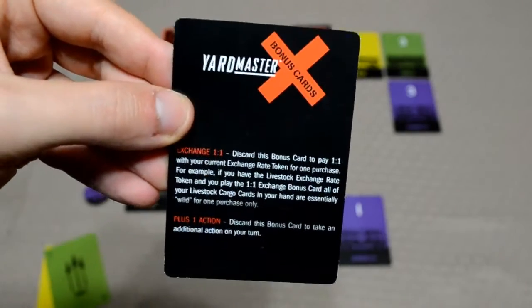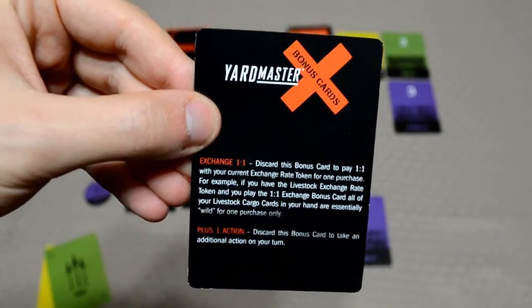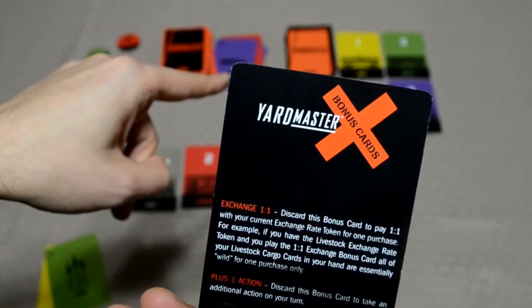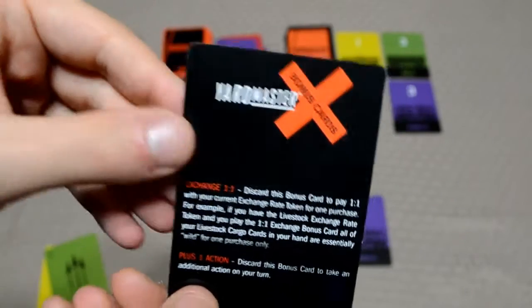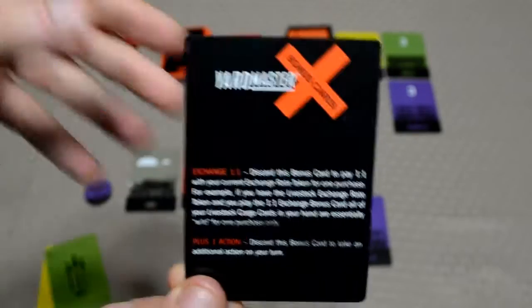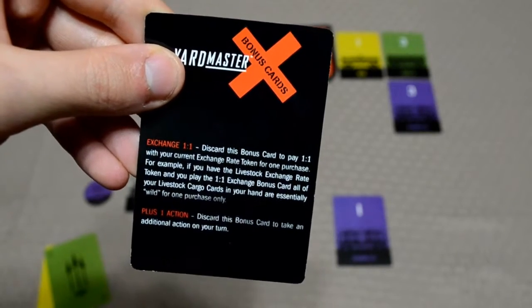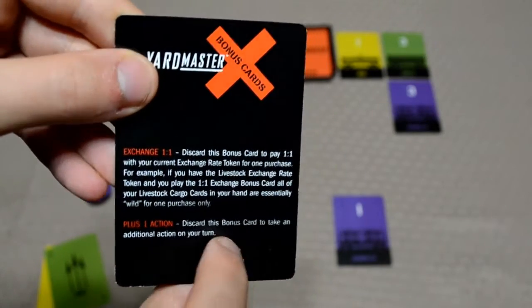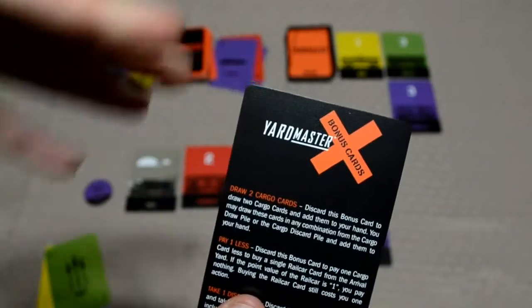Before we go, there are a few miscellaneous things to cover. There's a series of bonus cards in the cargo deck that allow you to perform actions without spending an action point. You can add them to your hand through a blind draw from the face-down deck, but you cannot draw them from the face-up discard pile. Some examples: 'Exchange 1-to-1' lets you discard it to pay one-to-one with your exchange rate token for one purchase; 'Plus-one action' lets you take an additional action on your turn; and others let you draw two cargo cards, pay one less, or take a discarded card.